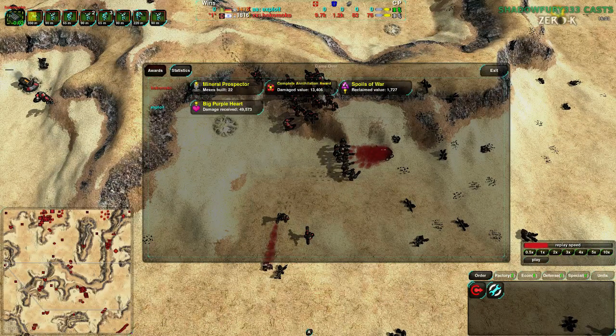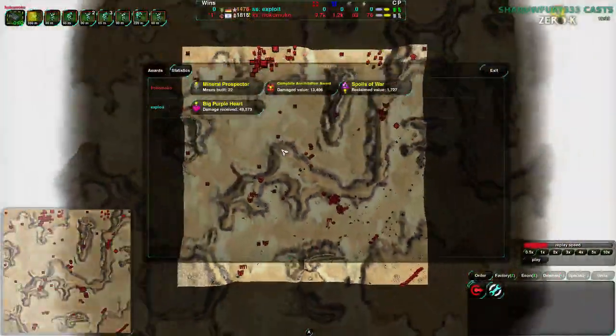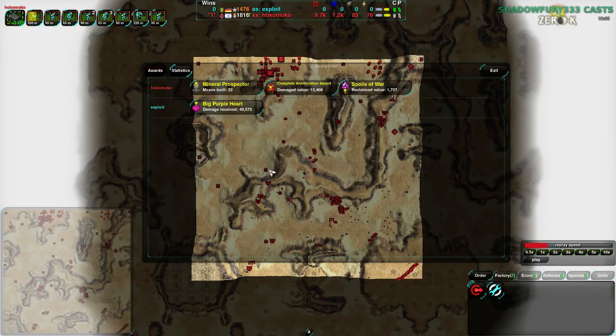Moving on to another game — same players, but this time the map is Sapphire Shores Dry, a fairly large macro-focused map at 18x8. It's the dry version so hovercrafts are not as likely but still a popular choice. For reference, the last map was 8x8, so this map is about twice as wide — imagine that map stitched to the side with a big dip in the middle.